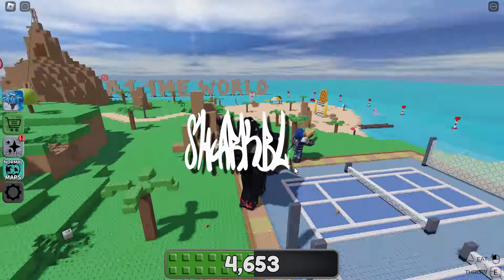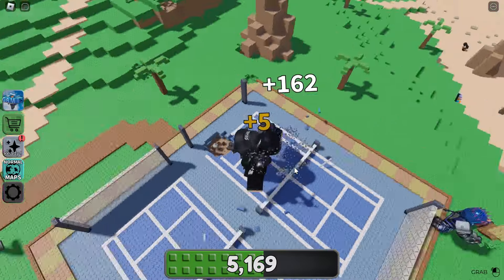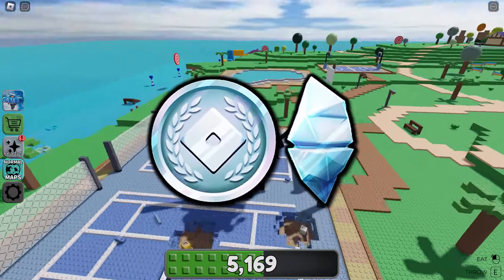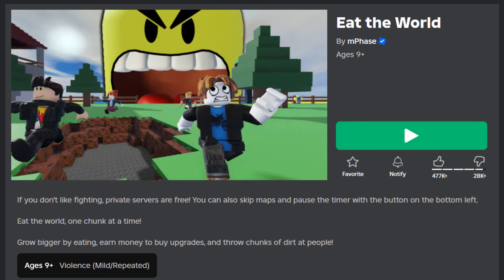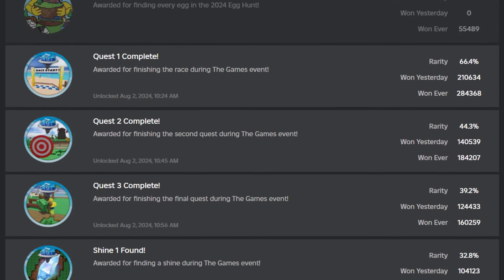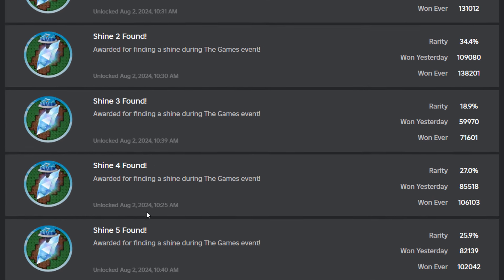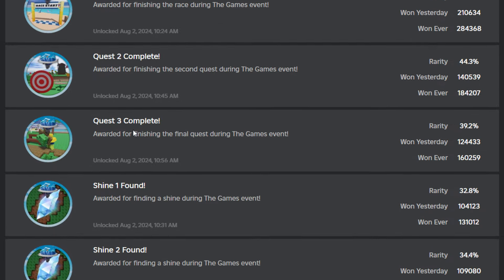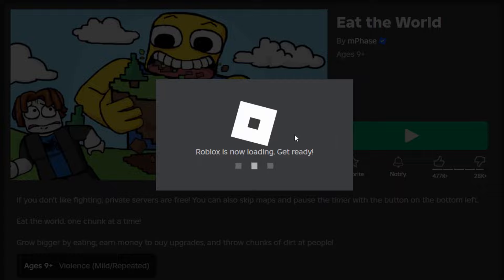Hey guys, welcome back to another video for the Games event. In this video we're going to be playing Eat the World and getting all the shines and silver coins. I'm going to show you the badges - one, two, three quest badges and all five shine badges. This one was so easy I 100% completed it and I'd recommend you guys do the same. It didn't really take me that long.